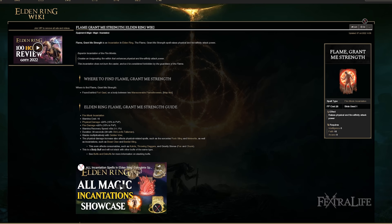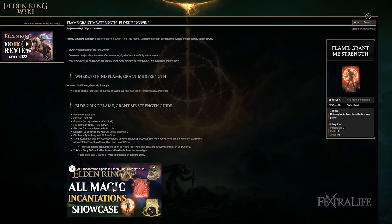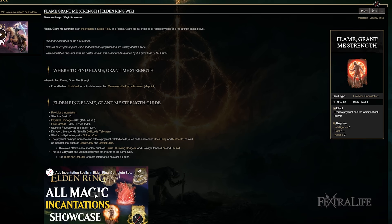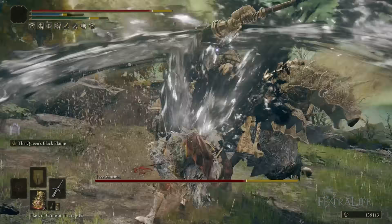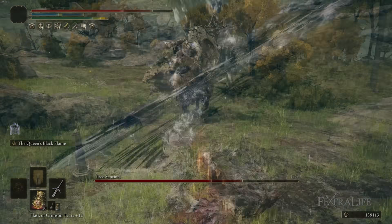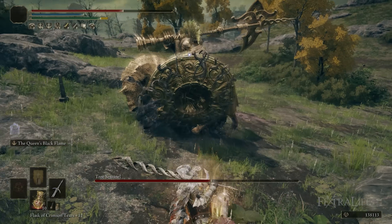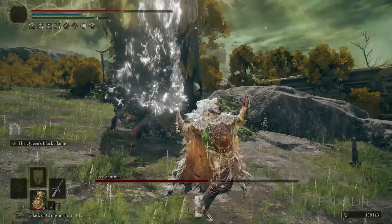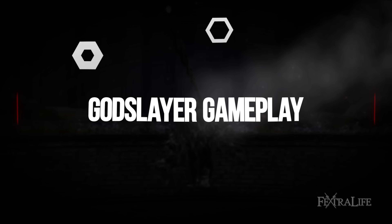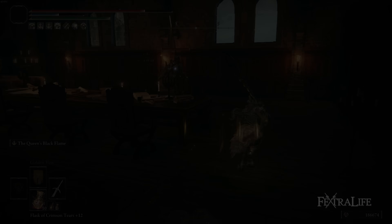The two spells we use for this build are Golden Vow, as I mentioned, and Flame Grant Me Strength. This weapon deals both physical and fire damage so this is a great buff for it. A lot of fights go really fast, so even the short duration of Flame Grant Me Strength is useful in boss fights — you can buff with both spells, pop your potion, then go into your Queen's Black Flame attacks and melt bosses before they can really do anything to you.